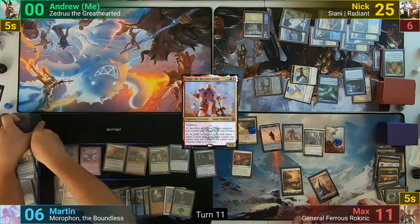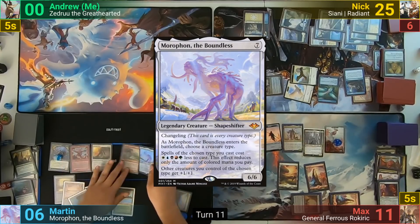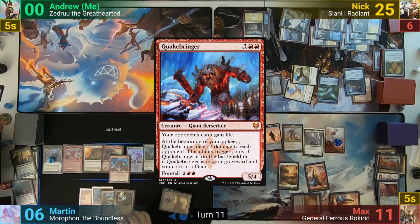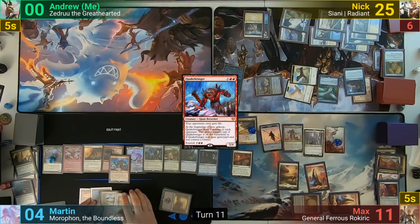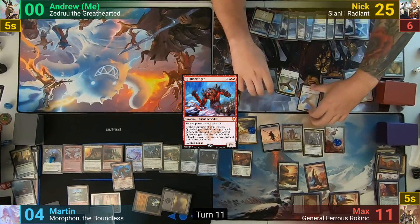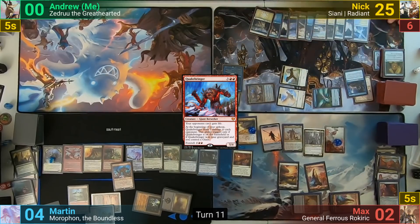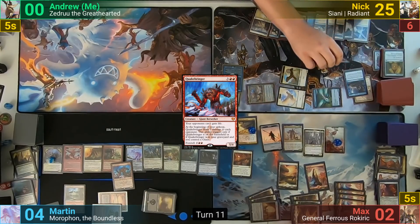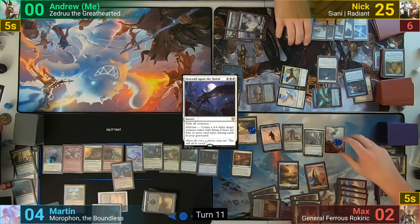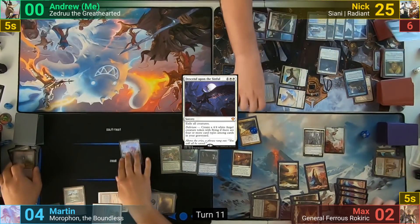Martin puts a land to the bottom with Descendant's Path and draws. He casts Morophon, naming Giants, into a Mirror Entity and a Quakebringer, taking 2 from tapping the Ancient Tomb to help pay for them. Nick sacrifices a Pegasus and draws, moves to combat, swings his flyers at Max in the air, dropping him to 2, and draws 4 cards from Reconnaissance Mission. Nick casts Descend upon the Sinful, which Martin responds to by activating Mirror Entity for 0. Unfortunately, Martin's creatures would still be exiled due to Morophon's +1/+1, but this is missed.